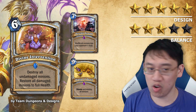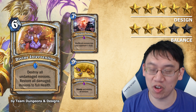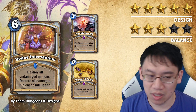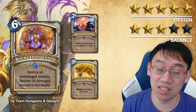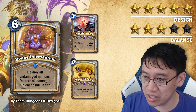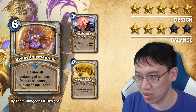Priest also has the hero power that can heal something, so you can heal your opponent's minion and then play Divine Intervention. It's a very powerful board clear spell and six is too cheap. It is difficult for opponents to damage their own minions when they're playing against a control deck, so I think it should cost seven mana. Pretty spooky, but I think it'll work because it's tough to build a control Priest which also runs minions.